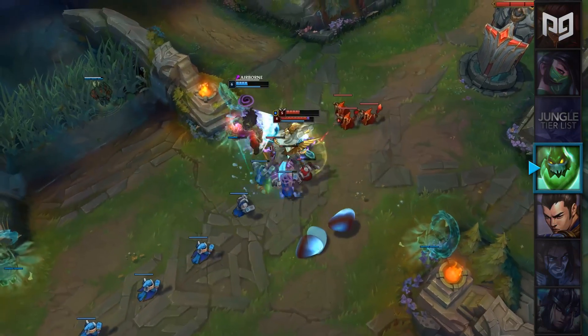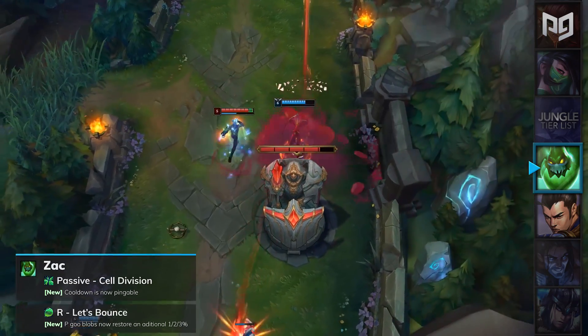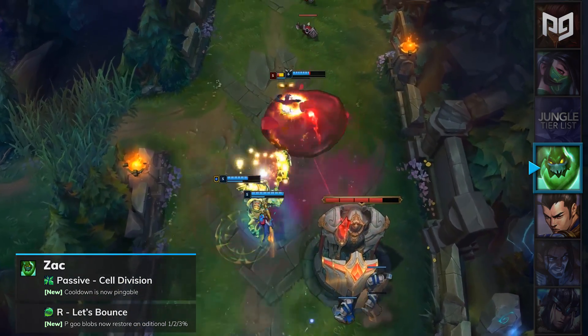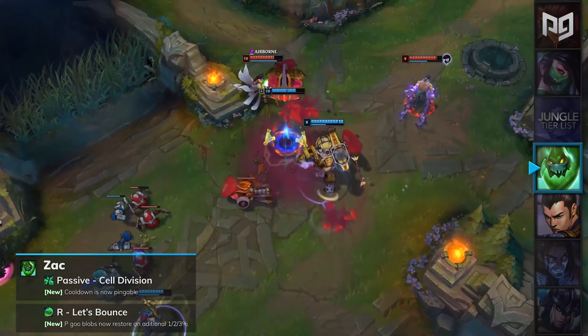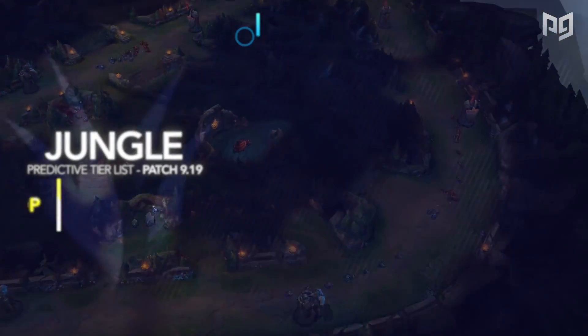Zac has been a sleeper OP pick in the meta recently, but has seen very little play in solo queue and almost no play in competitive matches. His ultimate Let's Bounce will have its passive blob restore rate increased by an additional 1 to 3 percent depending on the skill rank. This is a pretty small buff to his kit, so he'll be placed in our jungle A-tier this patch.